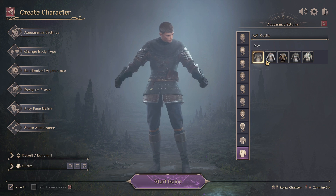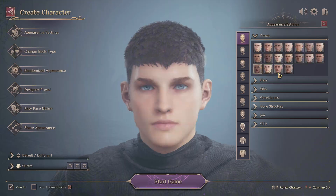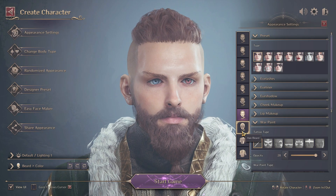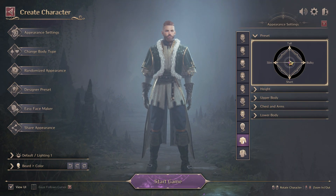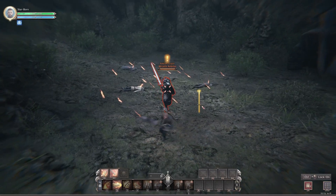For the character customization, there is plenty to choose from. You can go anywhere from your hair to your eyes, your jaw, your nose, and also a bit of body morphing where your height and size can come into play.